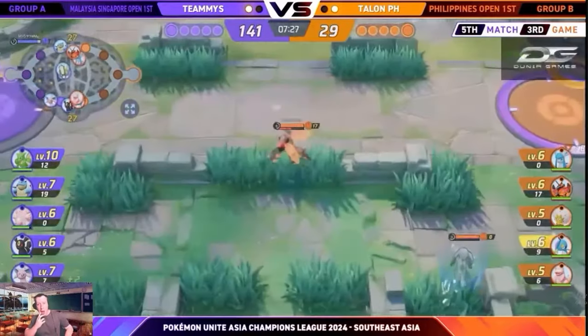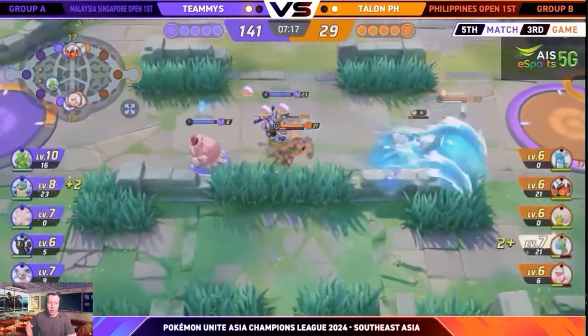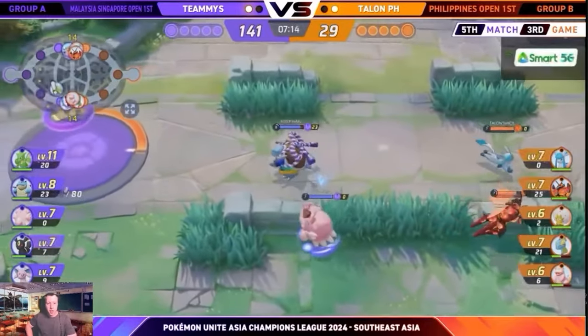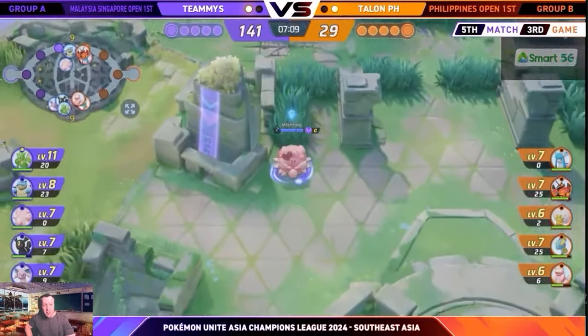He's so far ahead. The enemy jungle's level 6, he's level 10. And if HT can do this against Talon, which are probably the best team in the Philippines, then you can do it in your solo queue lobbies if you practice this Pokemon well enough.